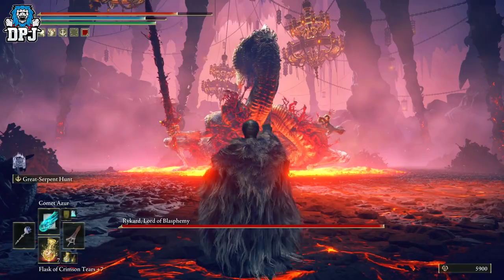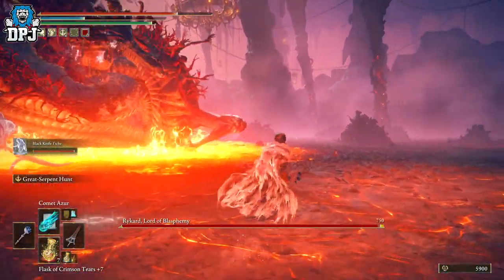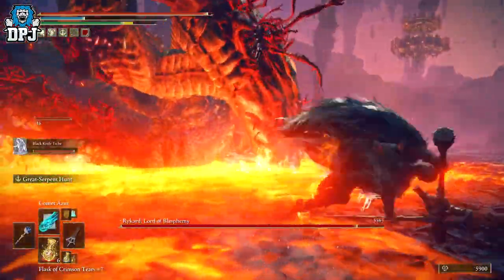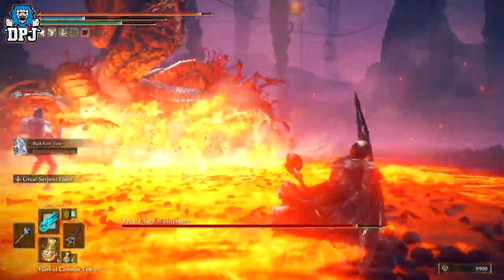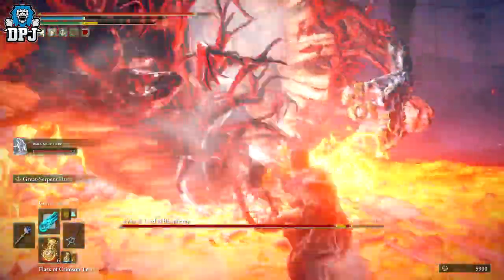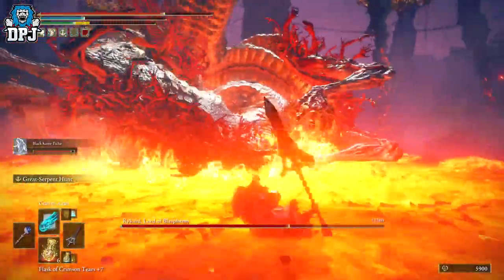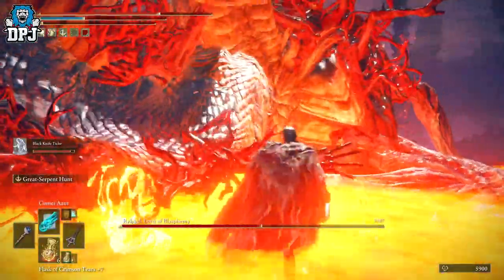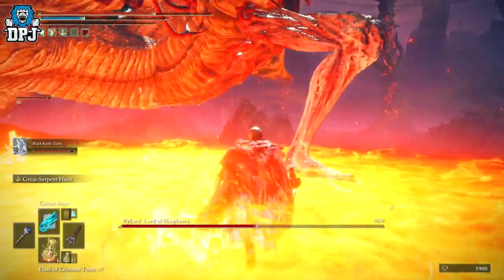It's these attacks you want to try and judge and just roll out of the way of. If you can get this down, you will do this boss no problem whatsoever. I would say use a decent summon - something that can tank a bit of damage. Pumpkin Head's good for that. The wolves are quite good too, because there's three of them so they can tank more damage. Anything that can just get the aggro from the boss while you stand underneath it, just meleeing away with the Serpent Hunter spear.